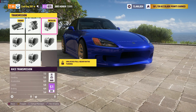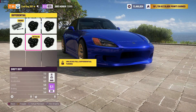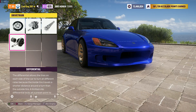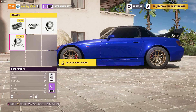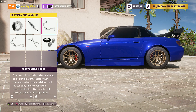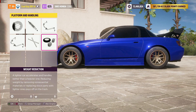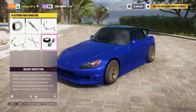In the drivetrain you want the race clutch, race transmission which is the six speed, the race driveline, and drift differential. Then race brakes, rally suspension, race front anti-rolls, race rear anti-rolls.